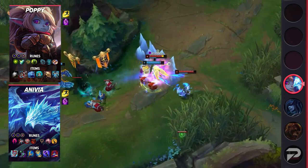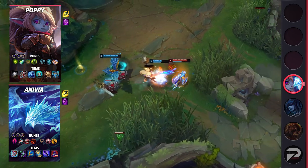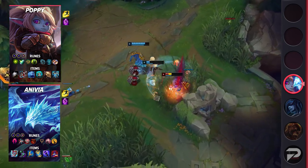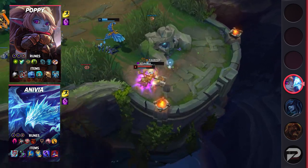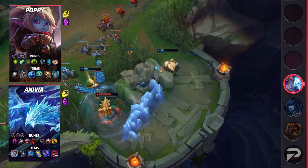For Anivia's setup, take Dark Harvest, Cheap Shot, Eyeball Collection, Treasure Hunter, Presence of Mind, Coup de Grace, Double Adaptive Force, and a Defensive Rune of Choice. Her items are Liandry's Anguish, Sorcerer's Shoes, Archangel's Staff, Zhonya's Hourglass, Rabadon's Deathcap, and Void Staff. Poppy's runes are Aftershock, Shield Bash, Bone Plating, Overgrowth, Cosmic Insight, Biscuit Delivery, Double Adaptive Force, and a Defensive Rune.